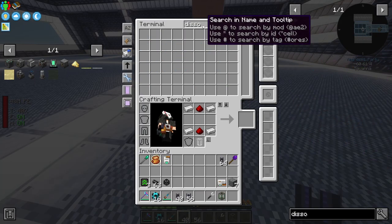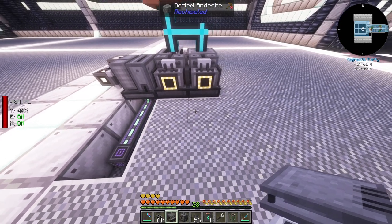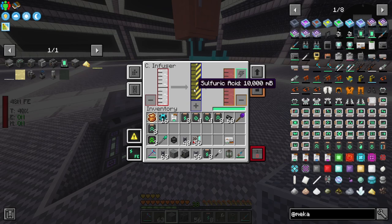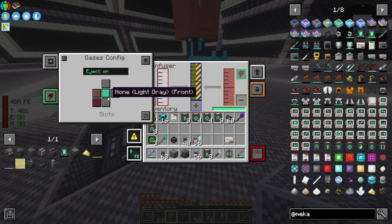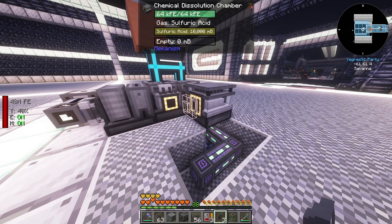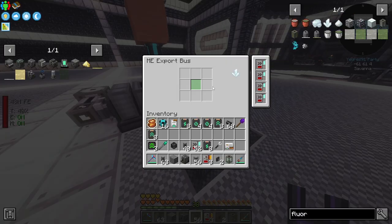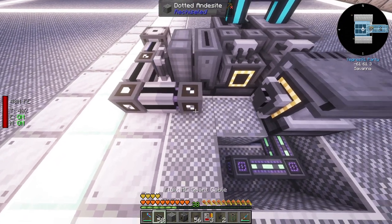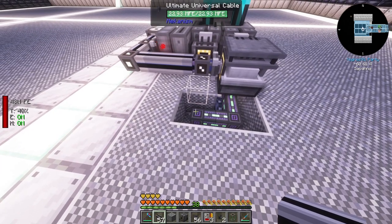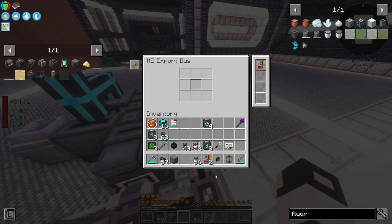Next we need a chemical dissolution chamber and another chemical oxidizer. The chemical dissolution chamber goes in front of the chemical infuser producing sulfuric acid - this guy outputs sulfuric acid in blue from the front. Then we input fluoride into the chemical dissolution chamber via an export bus connected with a cable - that creates hydrofluoric acid.